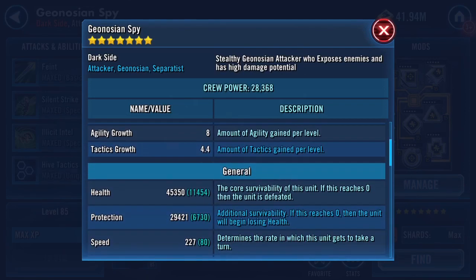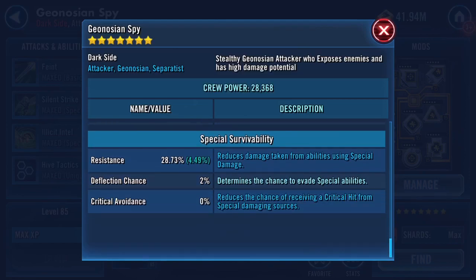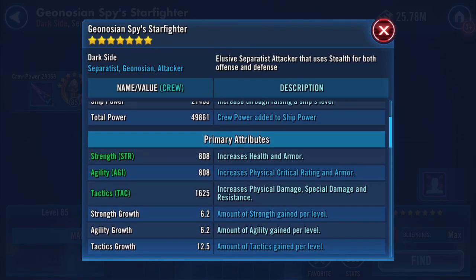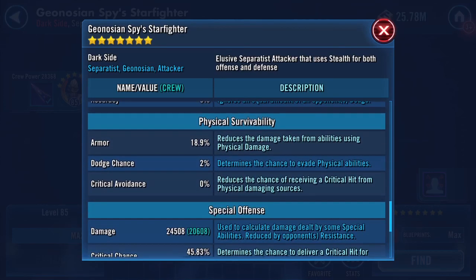Scrolling through his stats at Gear 13 — he's a bit healthier, which is always a good thing. And here's a quick look at his ship: the ship gained a speed. I didn't really clock the rest of it to be honest, but stats increased because the crew member's stats increased.